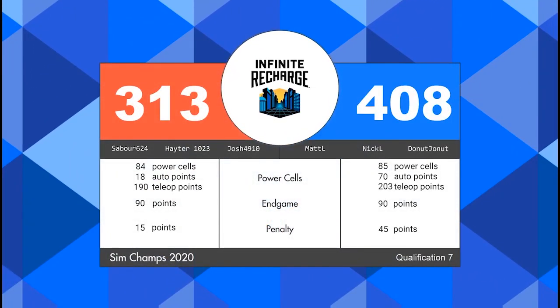The final score on the board indicates a blue alliance victory, 408 to 313, in qualification match number seven. The blue alliance will be walking away with two ranking points for the victory. They will also earn a ranking point for having their shield generator operational at the end of the match. The red alliance also achieved 90 points in their end game, so they will also walk away with one ranking point.